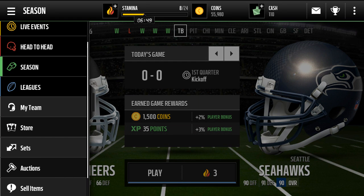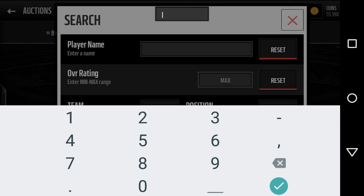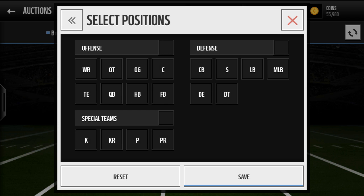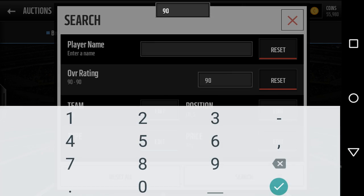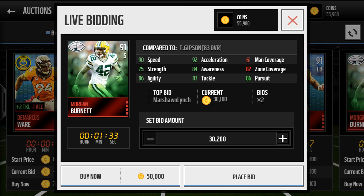And one more thing, guys. Let's go for 90s — 90, 90 linebackers. Linebackers and safeties, I think. Give me 91. 50k. All I got is a safety.